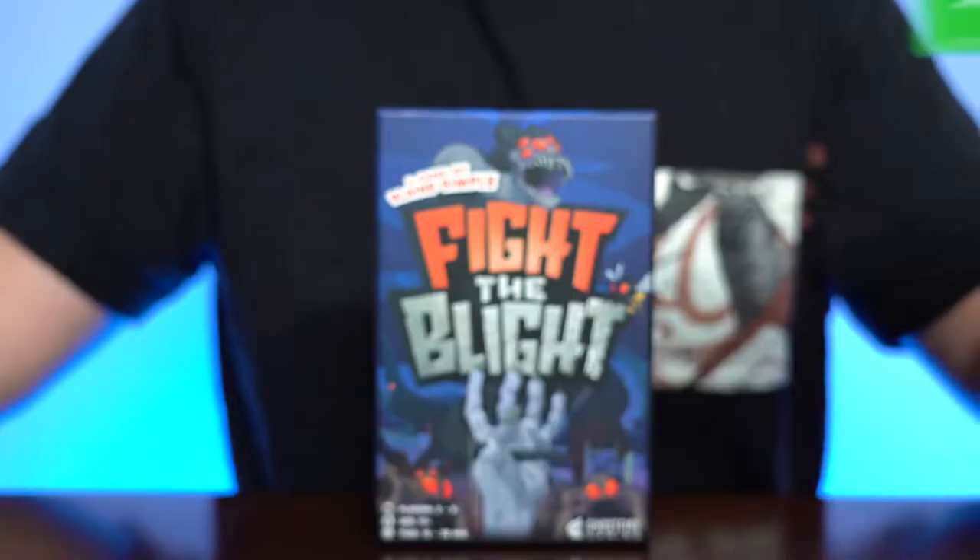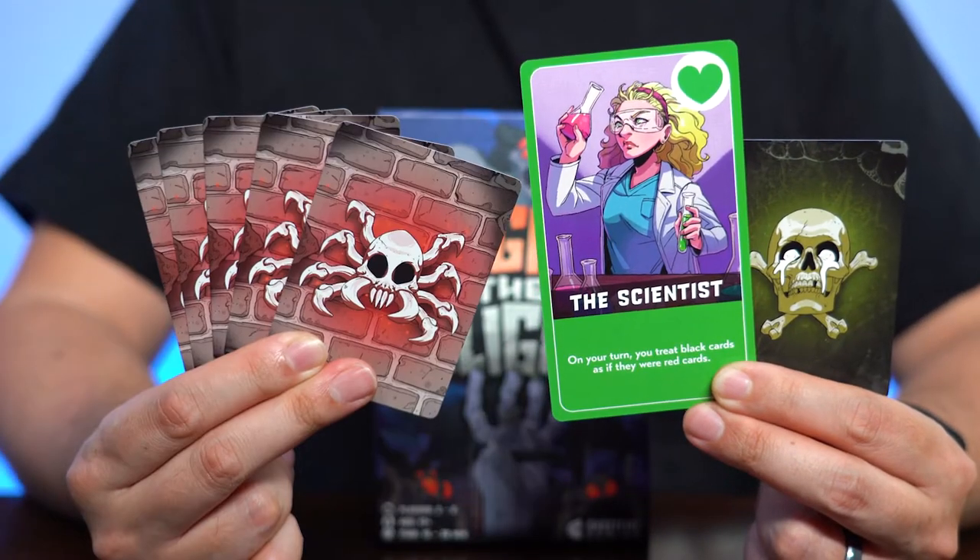At the start of the game, each player is given a character card, a fester card, and five starting cards. The character cards give each player an asymmetric power that they can use throughout the game. On each player's turn, they must take three actions: some combination of playing a card, drawing a card, or replenishing a card.